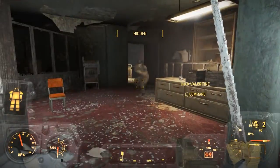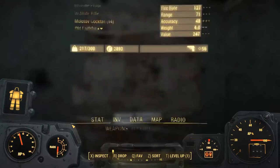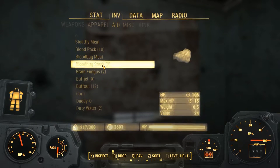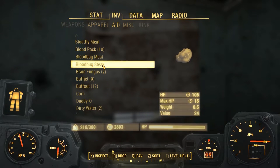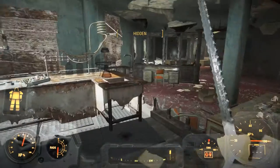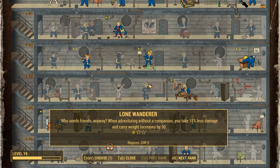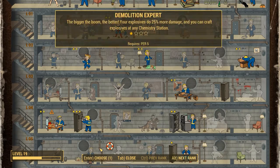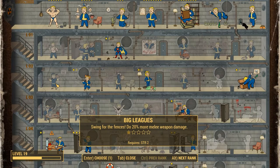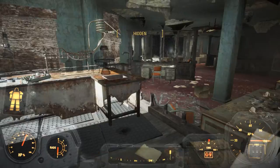That was a neat trap — like a Tesla trap? Awesome! We are gonna have a snack. Blood bug steak — sure, have one of those. And a big blood fly. What? We leveled up? Oh, we did that in the last episode — I didn't allocate that point. What are we gonna take? I'm thinking we're gonna go for a bit of melee this time. Maybe get Big Leagues — 20% more melee damage. Sure. Done.